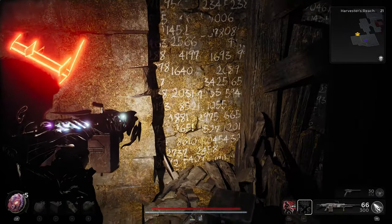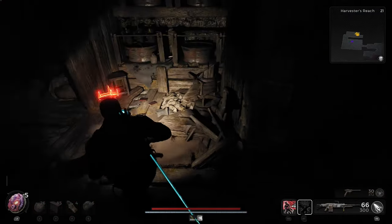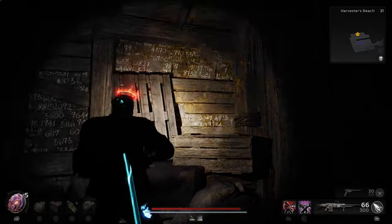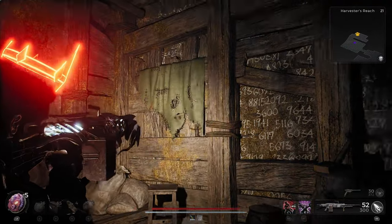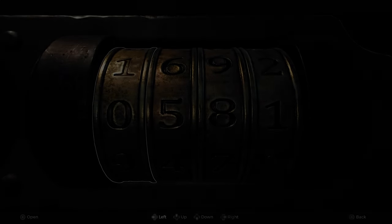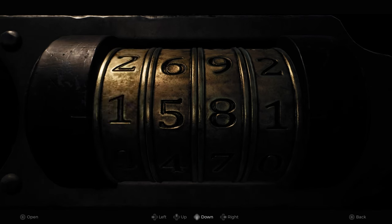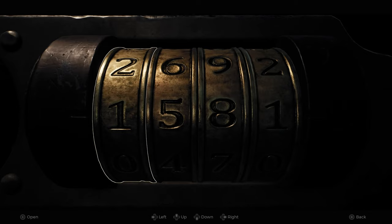The third digit appears to be at a specific location, and from its placement it looks like one should be the last digit. I checked around for quite some time but couldn't find the fourth digit. The numbers we have confirmed are five, eight, and one at the second, third, and fourth positions, so we are looking for the number in the first position. I decided to brute force it by entering the three confirmed digits and trying all numbers from zero to nine.